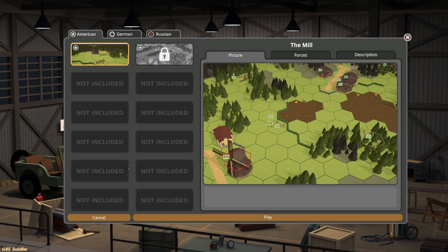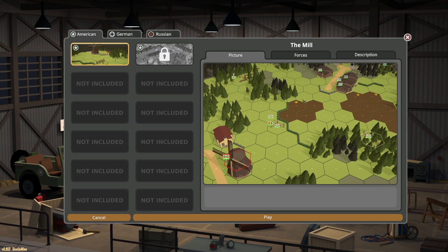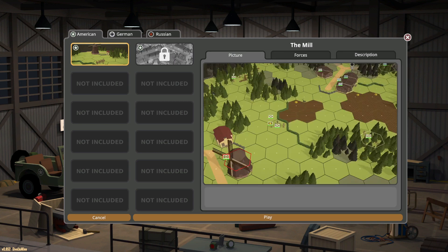We're going to jump into the battle called 'The Mill.' You can see there are a lot of battles still to be added, including German and Russian battles. We get a picture of the battle, a description of the forces, and a description of the battle itself. Let's jump into the Fallet's Pocket and see how we do.